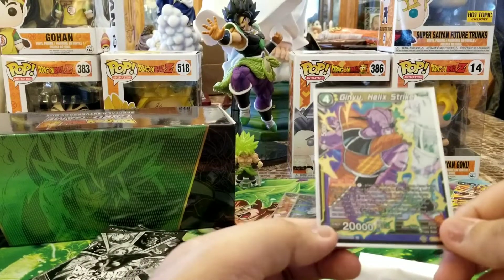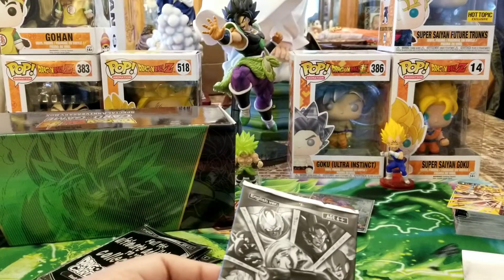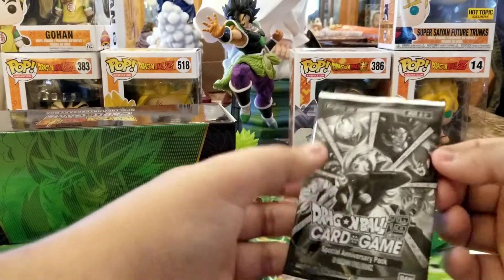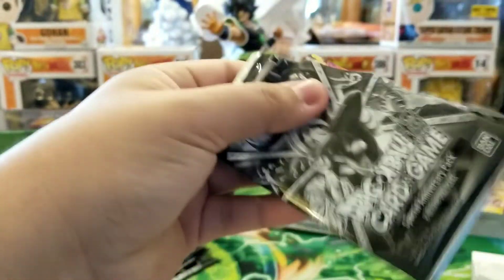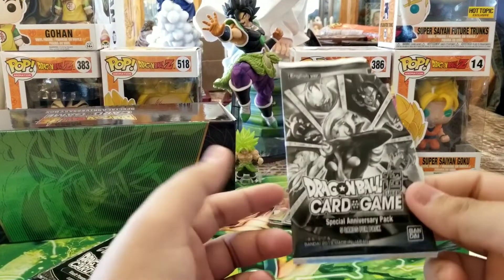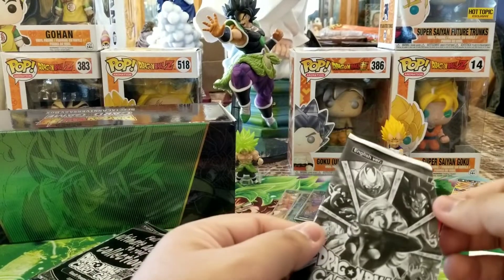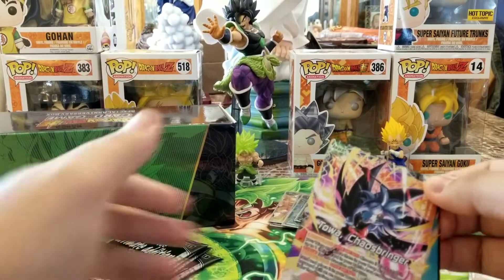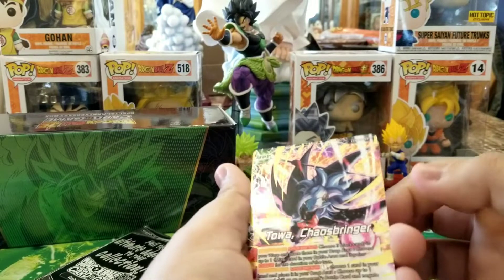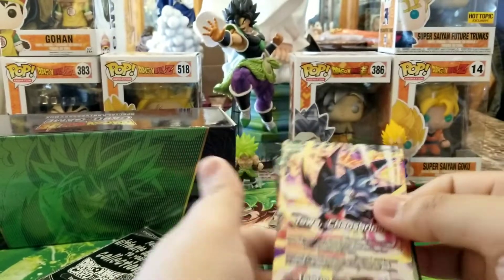Ginyu Helix Strike I believe is supposed to have the yellow Ginyu because you also have to use the Ginyu leader. Sorry about that cut guys — something happened to the camera — but I still haven't gone through any of the cards. So we have... yo, I was about to talk about this card, but you're not guaranteed a Toa — you don't get a regular one, which I think was dumb; they should have given you at least a regular and let you try to get the foil out of the packs. But we actually got one!